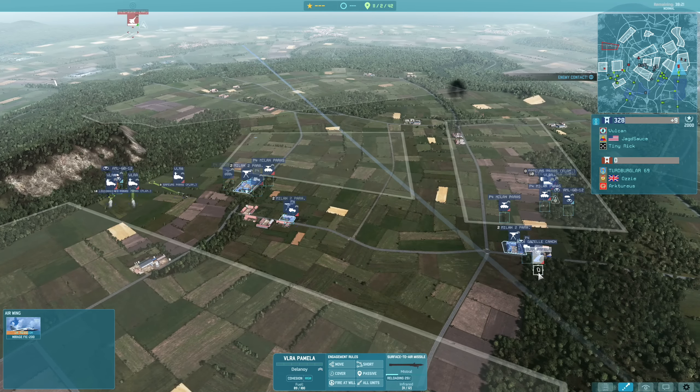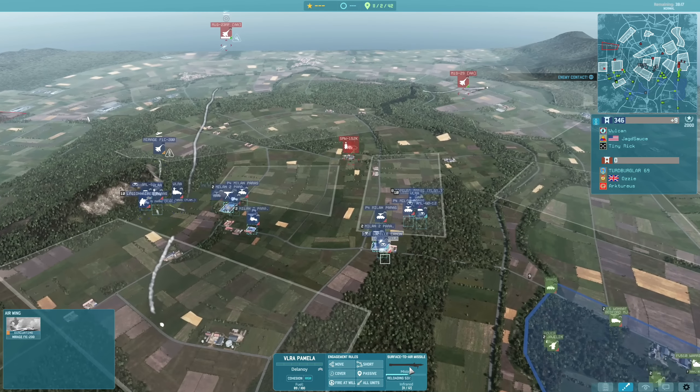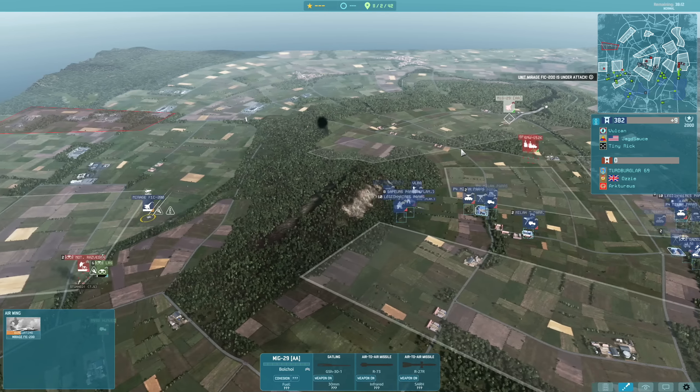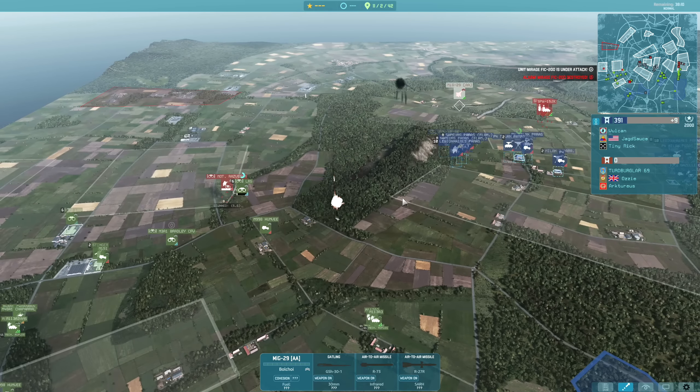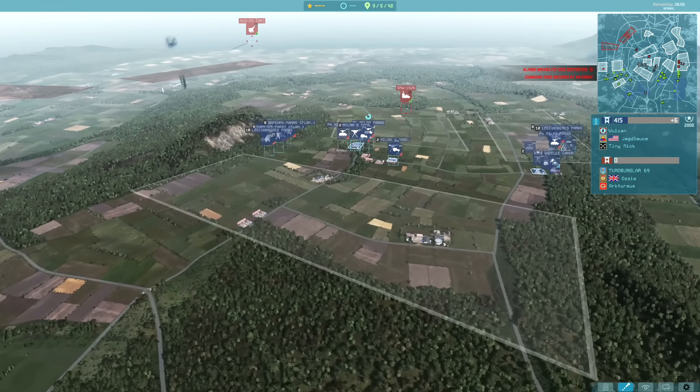I do have the VLRA Pamela — this is a Mistral platform on the back of a truck — with the MiG-29 coming in. It's a very accurate aircraft and goodbye to the Mirage. Those air engagements always look really awesome.